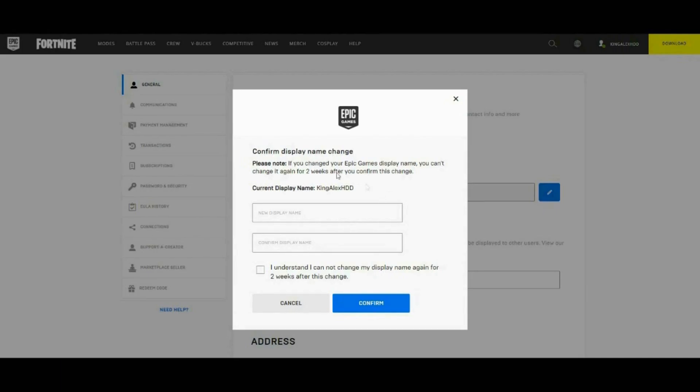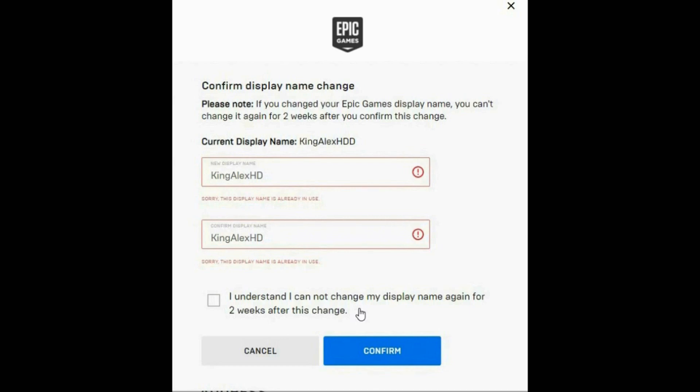You're going to click on the little pencil icon next to it. This will pop up a dialog: 'Confirm Display Name Change — please know if you change your Epic Games display name, you cannot change it again for two weeks after you confirm the change.' I'll type in 'King Alex HD,' then confirm it by typing it again in the confirmation field, and check the box that says 'I understand I cannot change my display name again for two weeks,' then click Confirm.